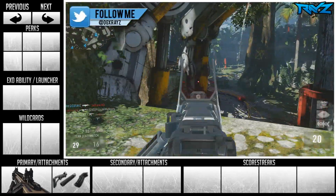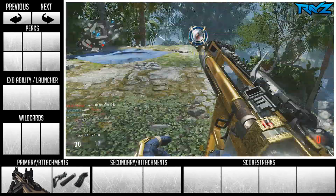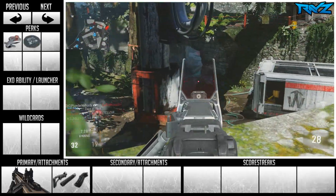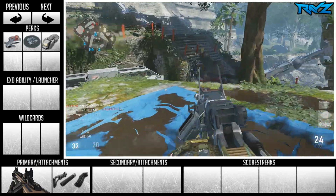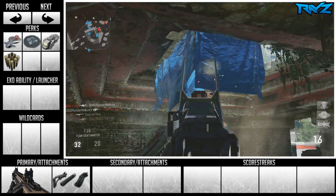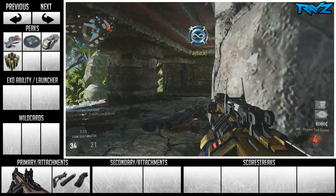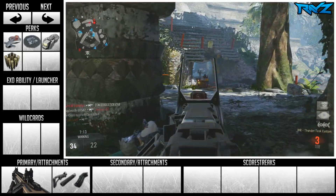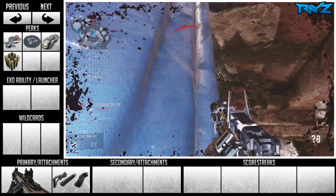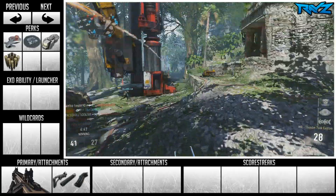We're not gonna be using a secondary or extra attachments — we're saving all that to get the most out of this class. We're gonna be using the perks: Low Profile, the second-tier perk Peripheral, and two third-tier perks — Blast Suppressor and Scavenger. You want to stay off the map, have a bigger mini map with the assault rifle, and use Blast Suppressor to cover up your movement. Since this is a burst rifle, you'll run out of ammo quickly, so Scavenger is a great perk to make sure you never run out.